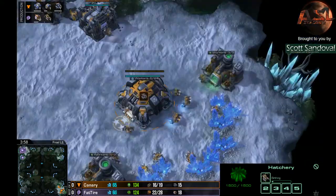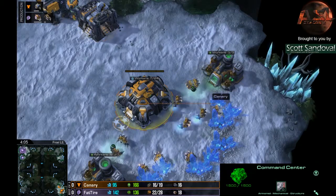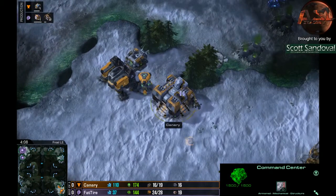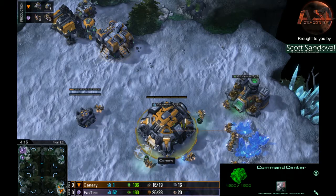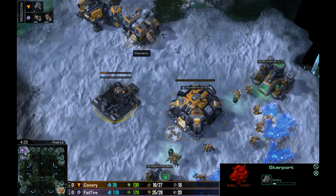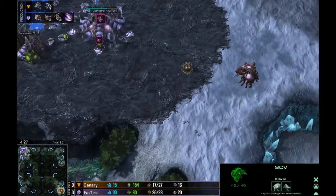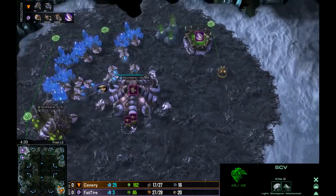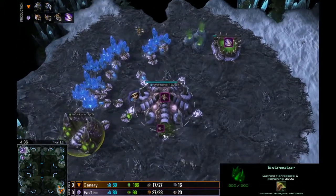I'm expecting aggression out of him just based on this. Maybe Hellions run across the map to try to get map control? I think we're going to see a Cloak Banshee rush, because that's the only thing I can think of when you have this much gas. You've got to think — Hellions don't cost any gas. I would really like to see a Tech Lab go down on the factory, or even on the barracks. But instead, Canary's doing something a little bit strange, a little bit funky.